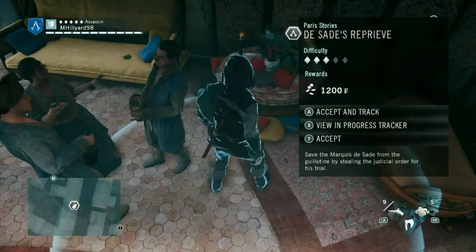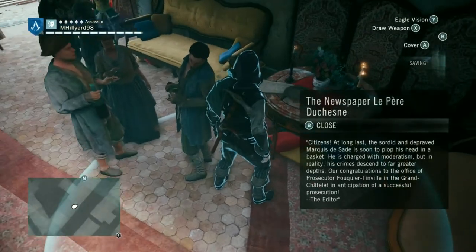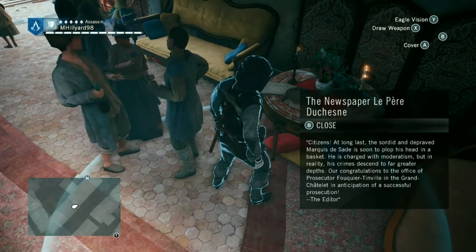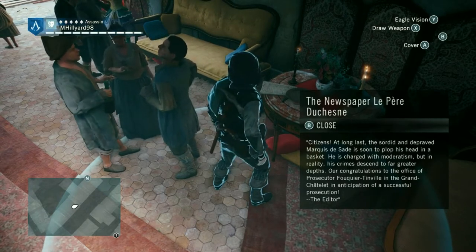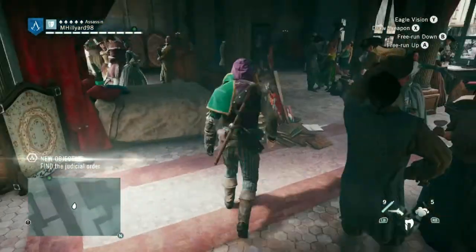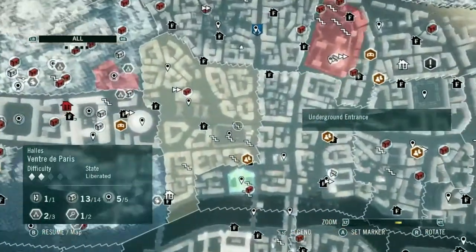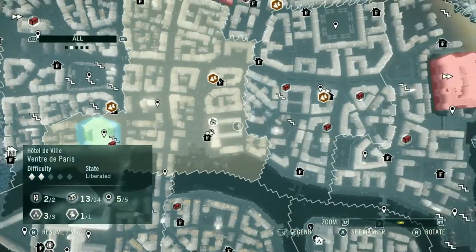Decide's Reprieve: save the Marquis de Sade from the guillotine by stealing the judicial order for his trial. Citizens, at long last the sordid and depraved Marquis de Sade is soon to plop his head in a basket. He's charged with monetarism, but in reality his crimes extend to far greater depths. Congratulations to the Office of Prosecutor Fouquier-Tinville in the Grand Châtelet. He's bleeding miles away. What are you doing down there? See when we get there.